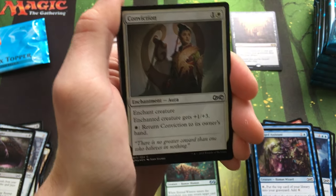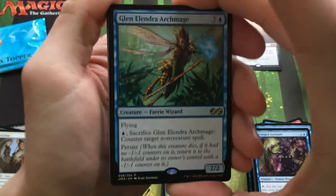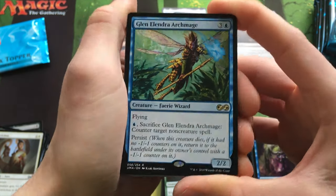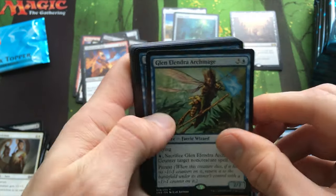Elemental Token. Foil Conviction. Gleemax — I can never have too many of these either. This is a really good card, especially in decks that can abuse it. I like the new art and I'm glad the price has dropped.